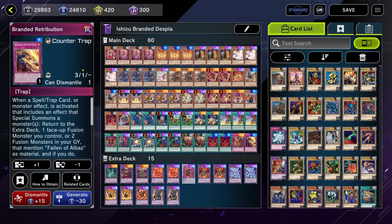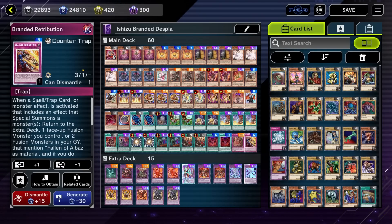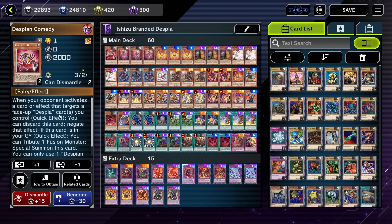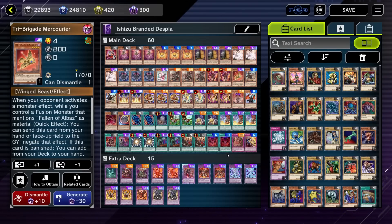One of the main reasons to go up to 60 cards as a Branded Despia deck is really just to play all the different Branded Despia cards the deck can reasonably play. There's a lot of Albaz support out there, and it's really hard to fit all the support you might want in a 40-card deck. But in a 60-card deck, we have room for two Kit, Albion, Retribution, Comedy, Dramaturge, the one-off Theater, Branded Lost, and Mercurier — all this stuff we typically don't have room for in a 40-card variant, we can just jam it all in the 60-card version.